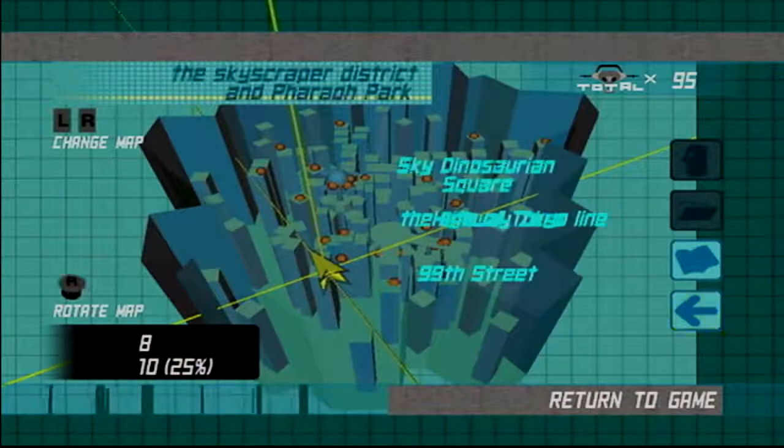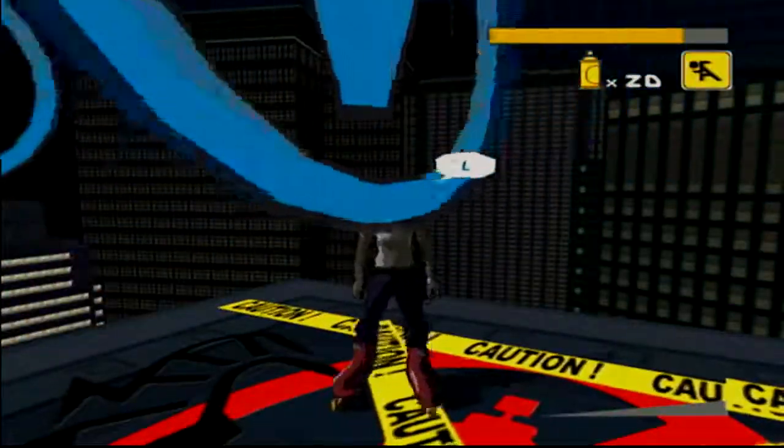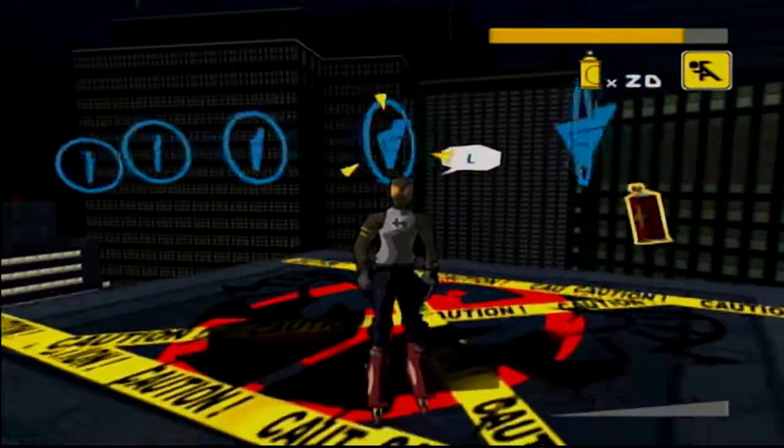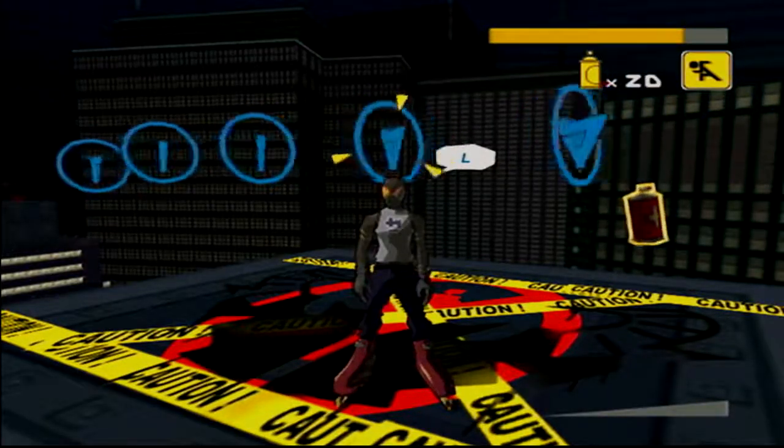What number is that? 95. And with that, we have defeated Skyscraper District. In the next episode of Jet Set Radio Future, we're going to be taking on Sky Dinosaurian Square. We'll see you guys then. Bye-bye.